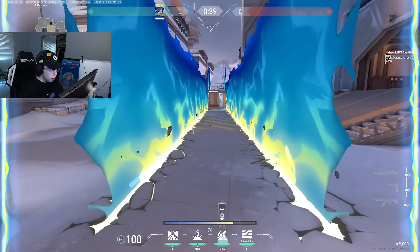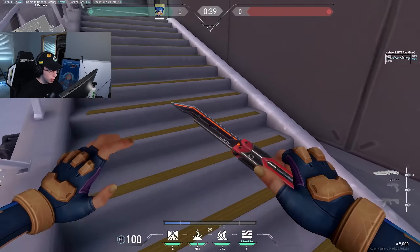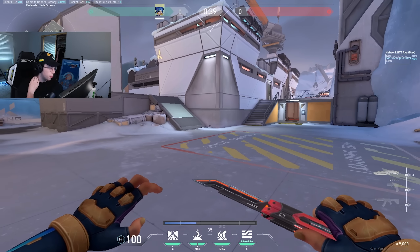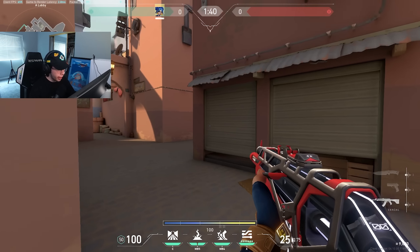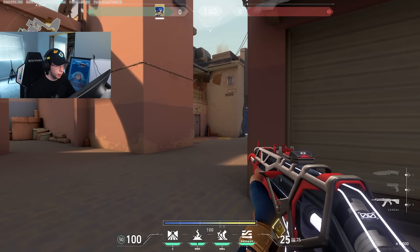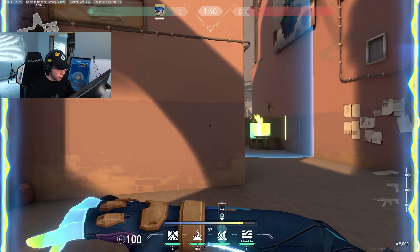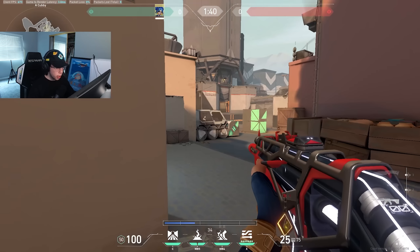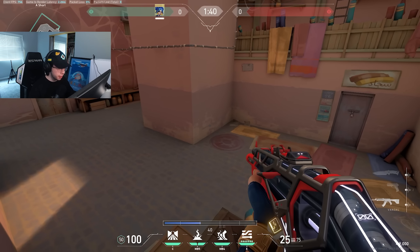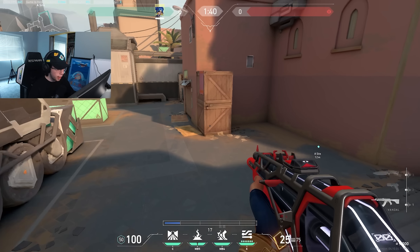A really important tip for the wall: you almost never want to just throw your wall and run straight into it like an idiot. People are just going to swing your wall because it does no damage and if they hear you running, you're a free kill. What you want to do is strafe-jump around inside the wall — be unpredictable with your movement — because people will swing that wall. Half the time I'm not even playing inside my wall; I'll use it to cover off a certain area so I can take space somewhere else.